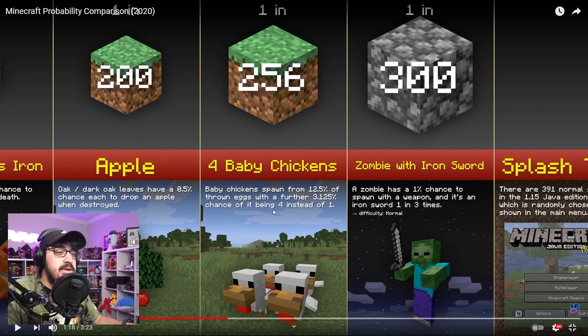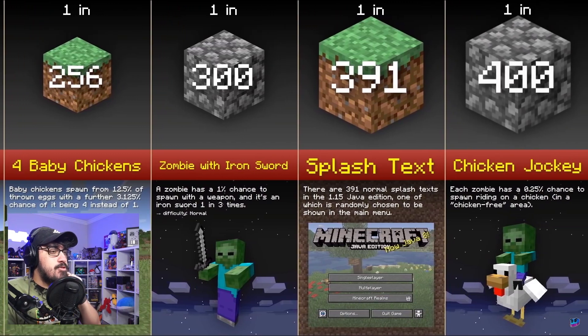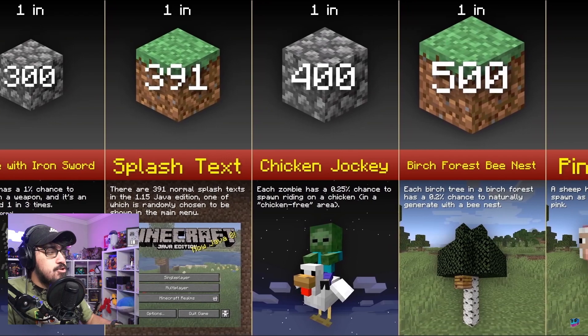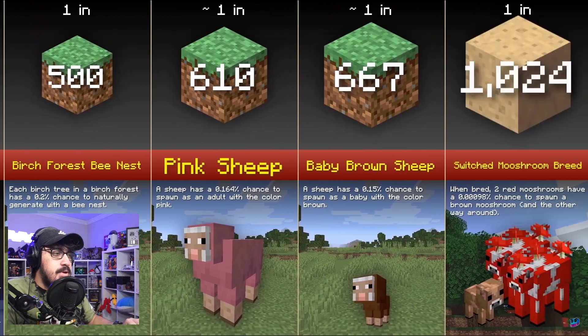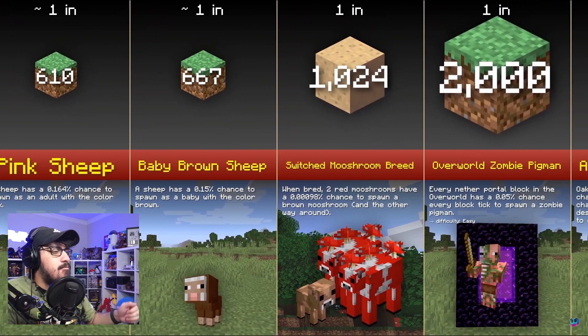One in 300 for a zombie with an iron sword. One in 391 for a specific splash text. One in 400 for the chicken jockey — another super rare one we always know about. One in 500 for a birch bee nest. One in 610 for a pink sheep or a baby brown sheep. A lot of these are things we already know about.